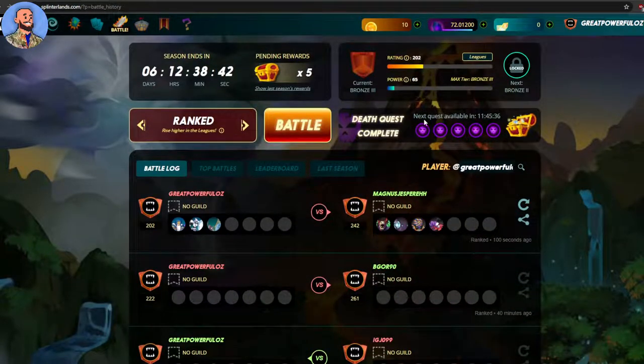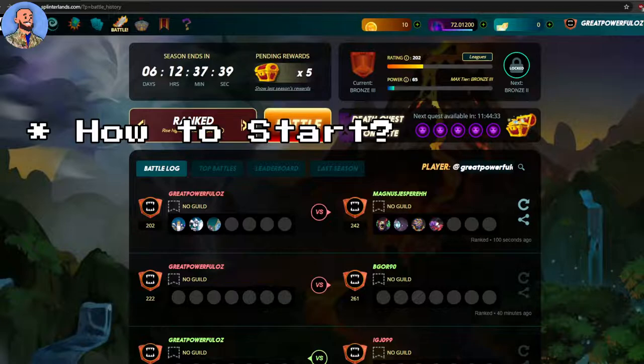Another cool thing: every day you get a quest to complete. This one I had to do a death quest — win five battles using the death element — and then you get to open a chest and get a reward. Sometimes it's a card, sometimes energy crystals, sometimes SPS shards. There are a few different types of rewards you can get.